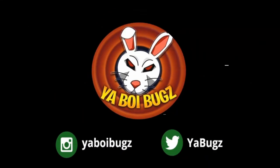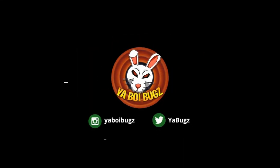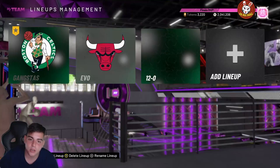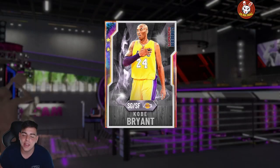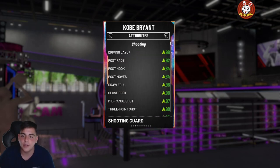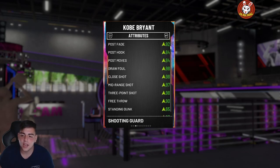What's good YouTube, it's your boy Bugs back on another NBA 2K20 MyTeam video. Today we have the new Galaxy Opal Kobe Bryant fully evolved. Shout out to my guy on Twitter — he's gonna get a huge shout out for letting me use this card, and yes guys, this card is absolutely incredible.